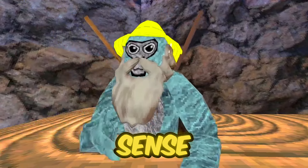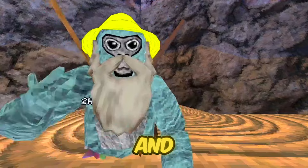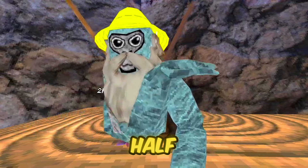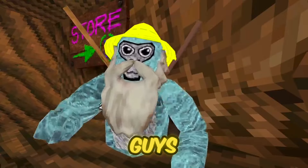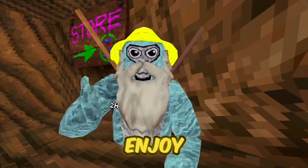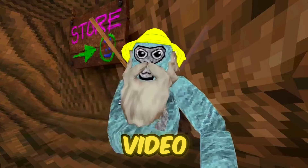This also makes a ton of sense because on one side of the forest there would be the stump base, and on the other side there would be the treehouse base, with the forest split in half right there. It just makes way too much sense. Let me know what you guys think in the comments. That's about it for this video — please make sure to like, and I hope you guys have an amazing day. I'll see you guys in the next video.